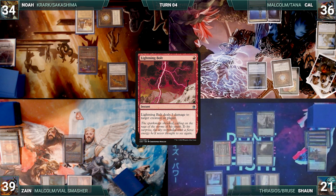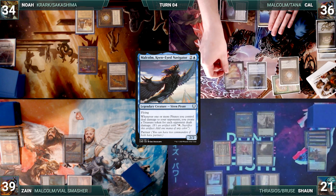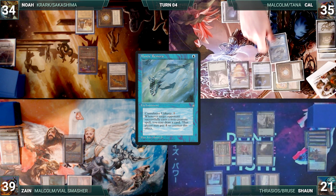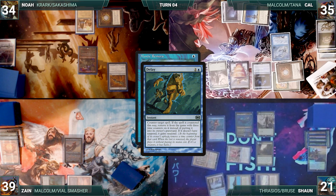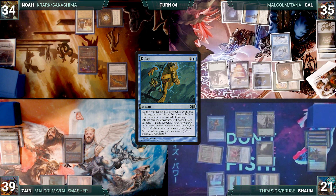Noah passes. Cal draws and casts a Jeweled Lotus. He cracks it to help cast his commander, Malcolm, Keen-Eyed Navigator. He casts Fynn the Fangbearer. He taps his Spire of Industry to help flash in a Mystic Remora. In response, Sean casts Delay, targeting Mystic Remora. Rhystic triggers, and Sean pays. Delay resolves, countering and exiling Mystic Remora with three time counters on it.